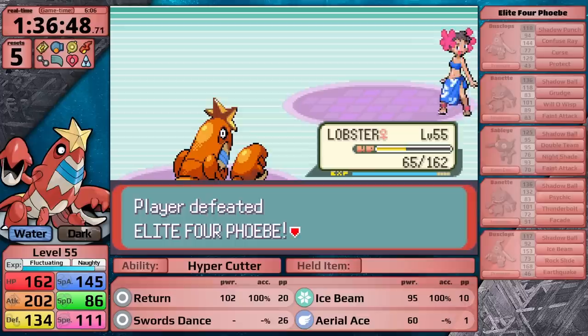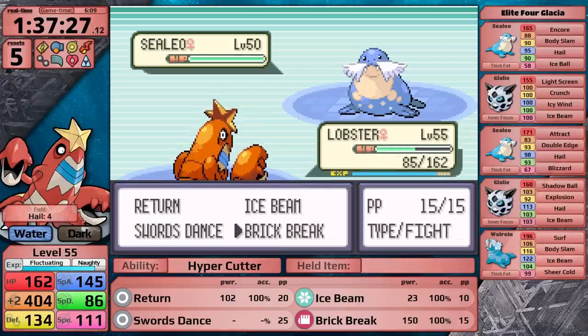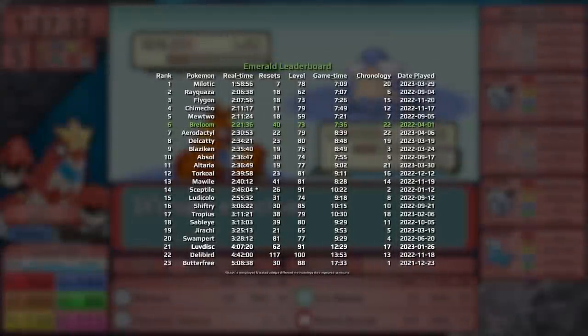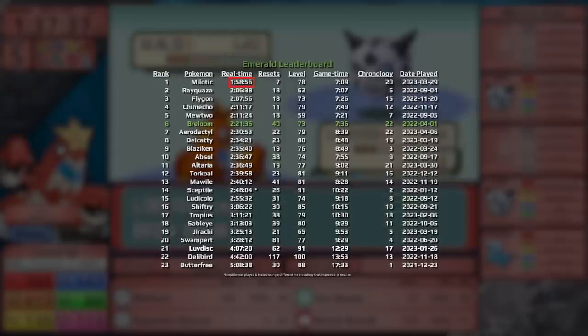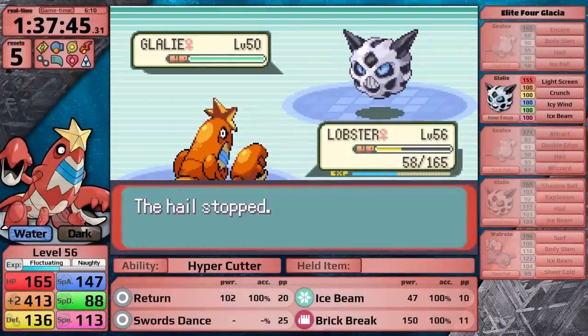Glacia is next, and obviously this fight is not going to be difficult. I can set up with Swords Dance against the first Sealeo, then sweep with Brick Break, which I just taught to Crawdaunt. While I do that, let me compare with Breloom's results. Crawdaunt is slower at this point in the game by about seven minutes. However, our top time in Emerald so far is Milotic with a time of 1 hour 58 minutes and 56 seconds, so there's still a chance to beat that if everything else goes smoothly. Remember, Breloom was on track to beat that time too, but then lost all of its time to Drake and Steven.